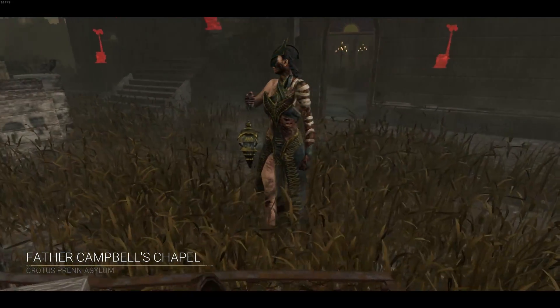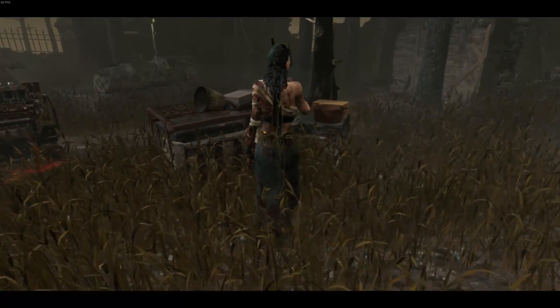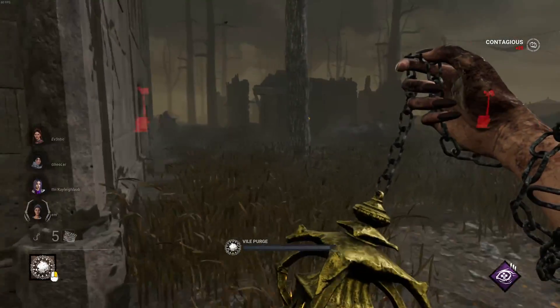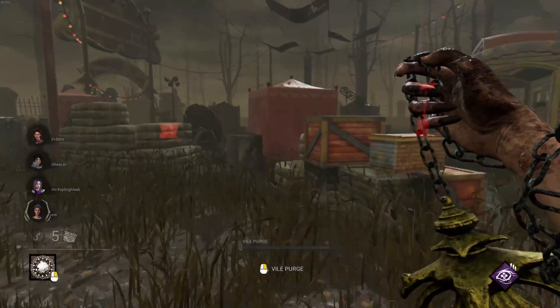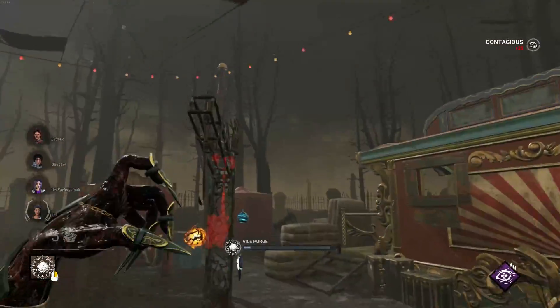We're gonna load in on Father Campbell's Chapel. This is one of my favourite maps. The RNG is quite dependent - if they have the main loot in the main building, then it can be very difficult. And of course depending on what spawns around the shack, it can be looped quite hard there. Otherwise all the loops are very manageable.